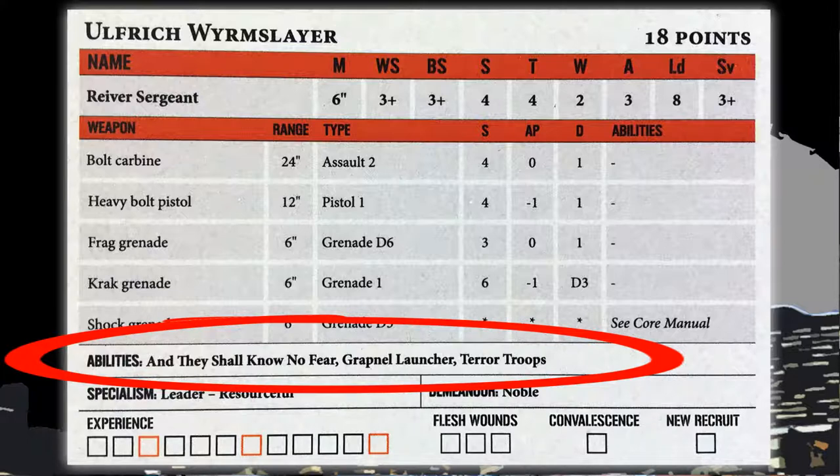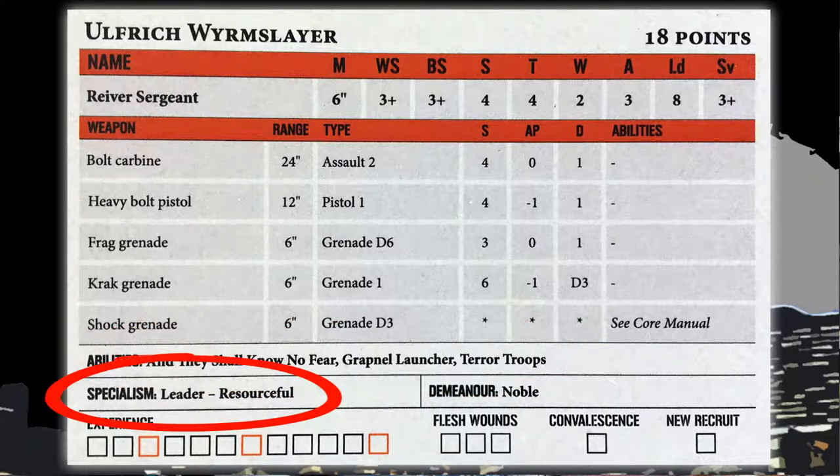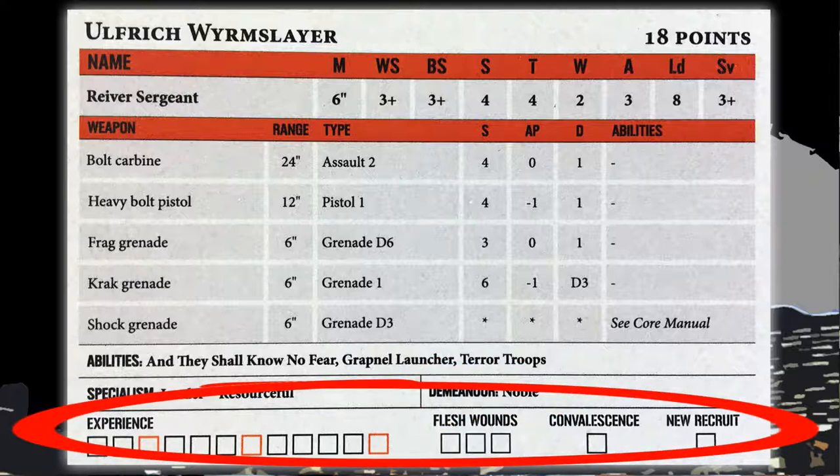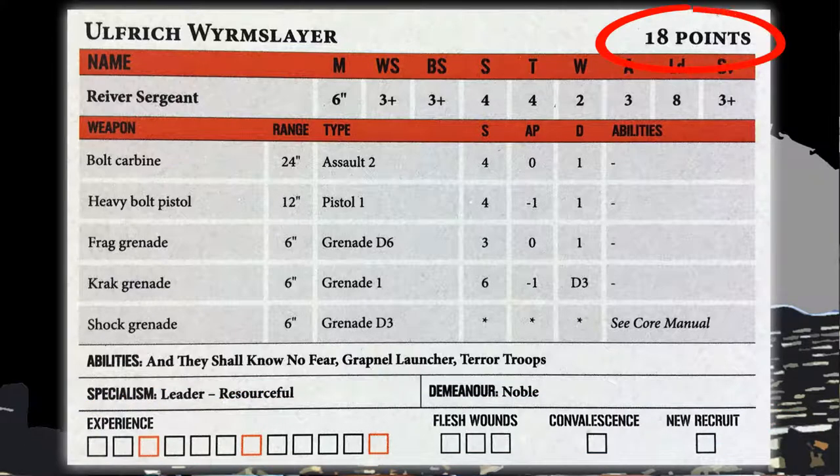Under that we have abilities — model-specific abilities, not related to the weapon but to the model itself. They are specific to each model and are explained in the rulebook. Under that we have specialism — each kill team must have a leader, and the leader creates a buff for nearby models. Lastly, we have demeanour, which doesn't really have much impact on the game itself. We also have places to mark experience, flesh wounds, convalescence, and new recruit. Don't forget the points value at the top right of the card — a typical kill team has 100 points.